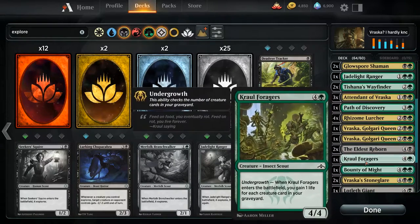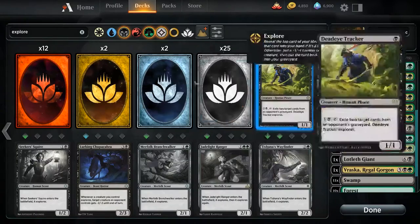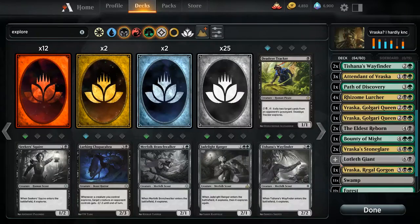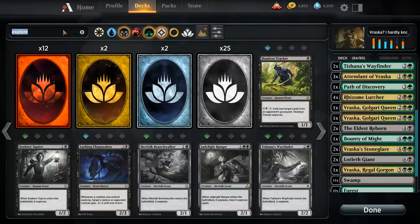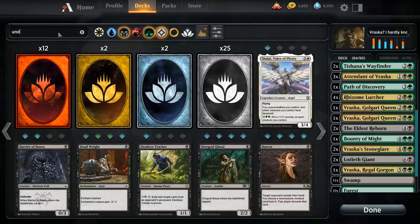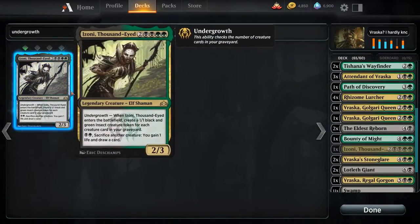Do we get rid of the crawl forages for a better undergrowth target? Yeah, I'd rather get another Lopless Giant in there, or the Izoni the Thousand-Eyed. Oh yeah! It's all on explore and undergrowth.